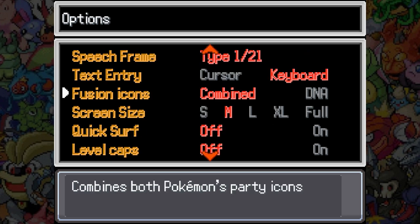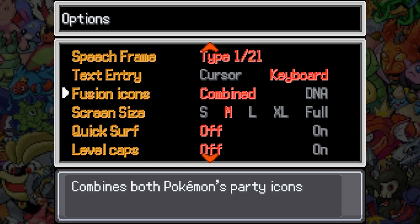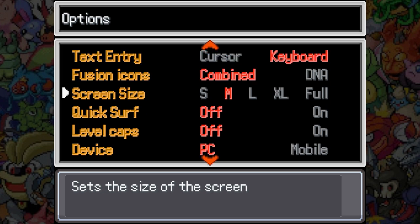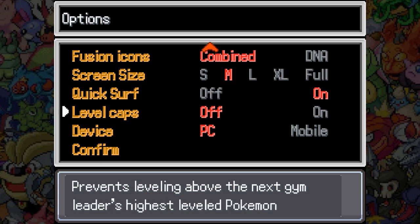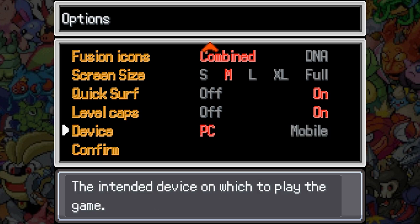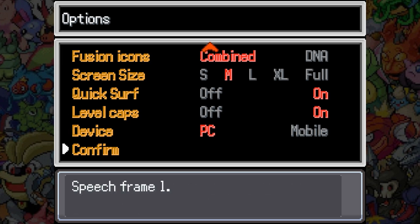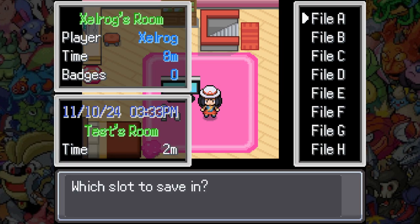Frames — whatever. Fusion icons — use custom fusion icons. I already have this set up for streaming so I'm not going to mess with the screen size. Quick save — prevents leveling above the next gym leader's highest level Pokemon. You know what, yeah, let's try it. Disable some options that aren't supported when playing on mobile — okay, I guess there's a mobile version of this. It's nice that it lets you specify what version you're playing on.